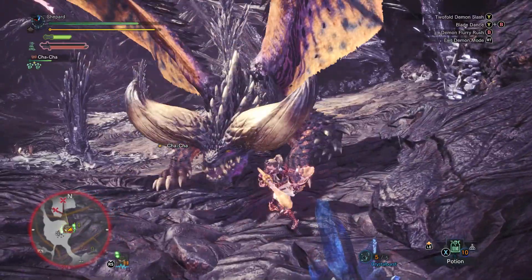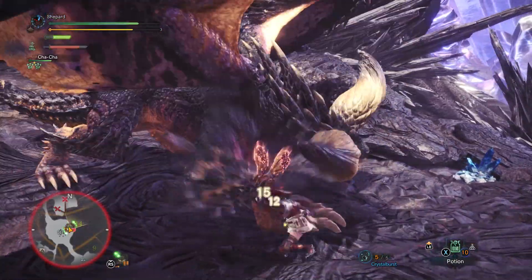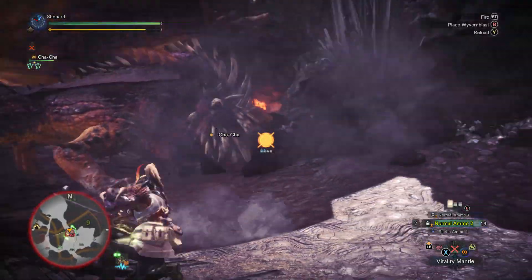At a point during the fight, Nergigante will fluff out his wings and roar. This signals that he's entered his dying state, where suddenly he will start attacking more ferociously. Clinches may now cause him to recoil and follow up with a Palm Slam.